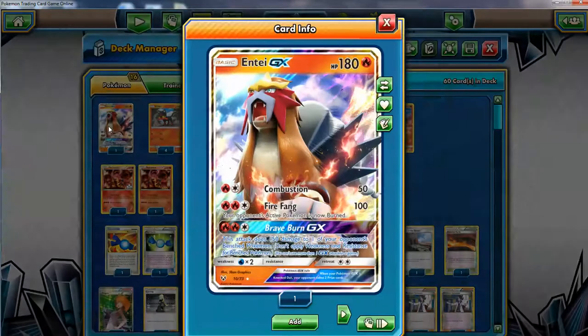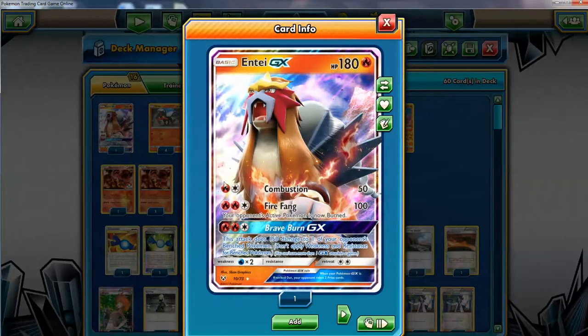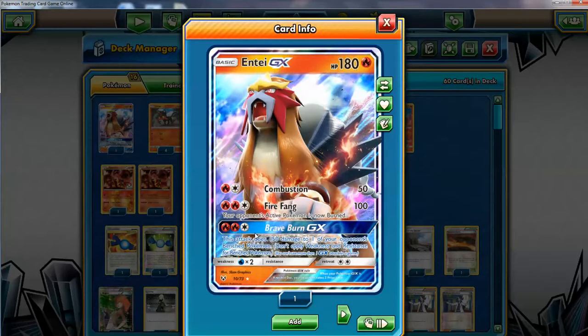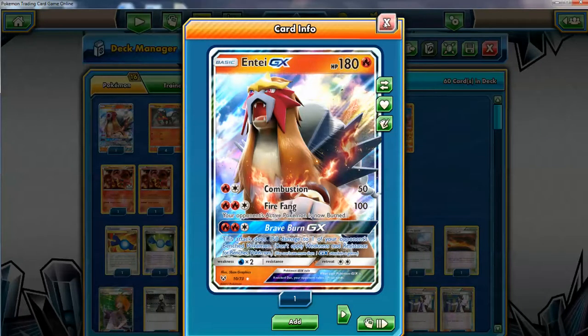Now for other guys, I gotta run the one NTG X. I think this is a very good Pokemon. It can attack pretty quickly with Combustion for two. If we ever put three fire energy on, it's pretty solid doing basically 120 and more if they stick with the burn. The important thing is you can take advantage of Brave Burn GX, which is a great sniper attack doing 150. If we're ever going to use a GX attack, it's probably going to be this guy — Brave Burn — but it's nice to have options.